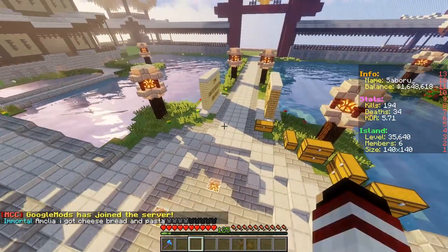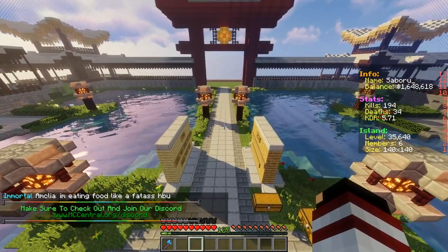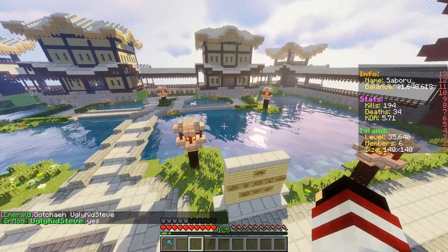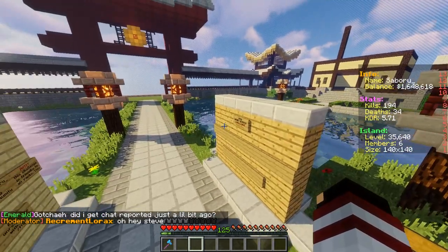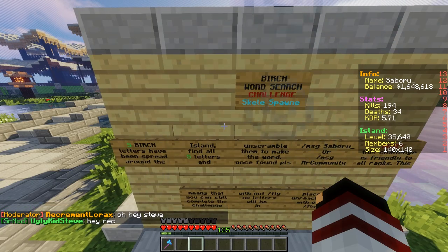When this island opens, I'll be hosting two word searches. So if you guys missed out on the Christmas MC Central word search, I'm hosting one here myself. I'll split two word searches: one word search will be in birch, and one will be in oak. The birch one — the winner will get a skeleton spawner.